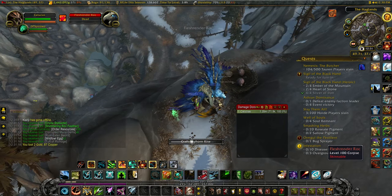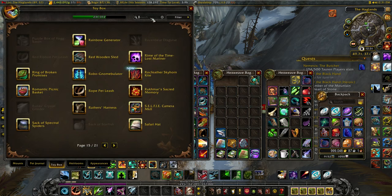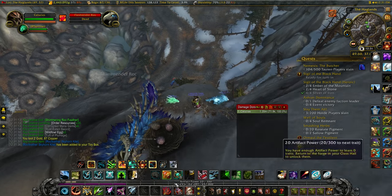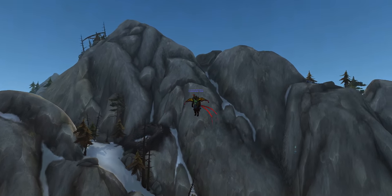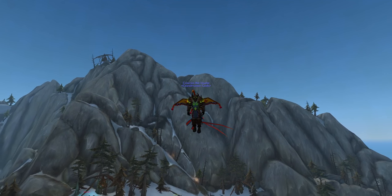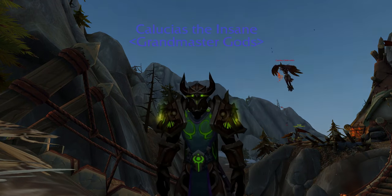Now that we've gotten all the pieces, we can go ahead and create the toy — it creates it and then you can learn it, and it should be in your collections. As I said before, this has a two minute cooldown and reduces your falling speed for one minute. It's very useful in Highmountain and can only be used in the Broken Isles. A great place to use it is right after you get that last feather. I hope you guys liked the video — leave a like if it helped, subscribe for more videos like this, and I'll see you in the next video.